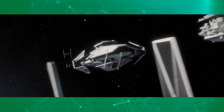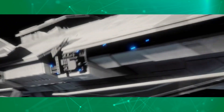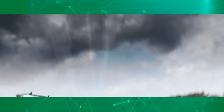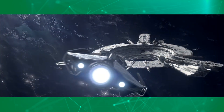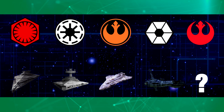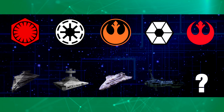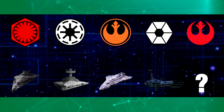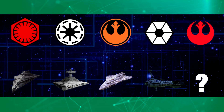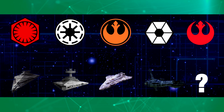So what did we get from this teaser exactly? Well, space combat is definitely available for all eras. Every faction will also have their own capital ships in the battle — Battlecruisers for the First Order, Venators for the Republic, Star Destroyers for the Empire, Mon Calamari cruisers for the Rebel Alliance, and dreadnoughts for the Separatists, while the Resistance is still yet unknown.